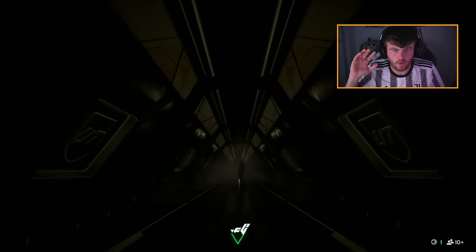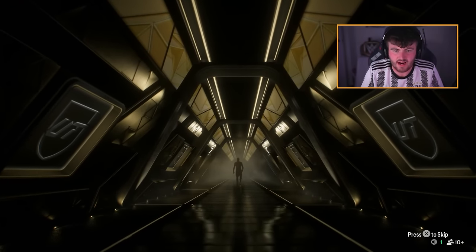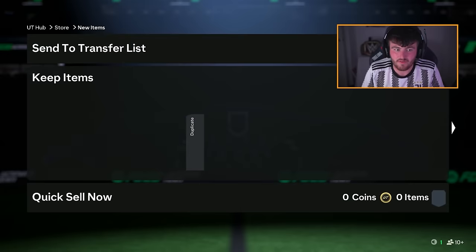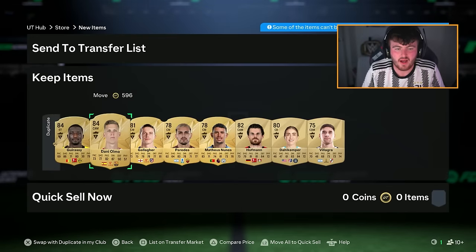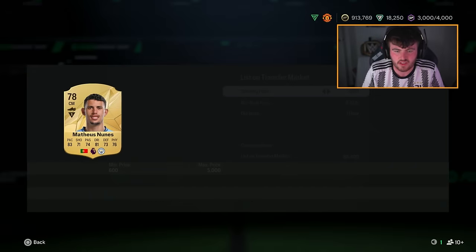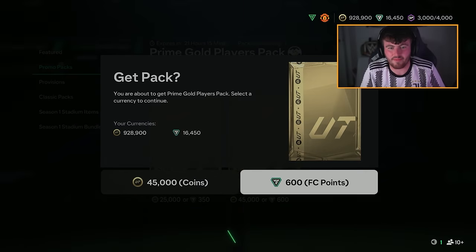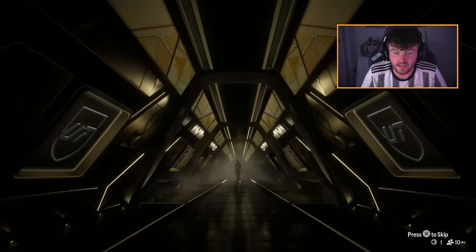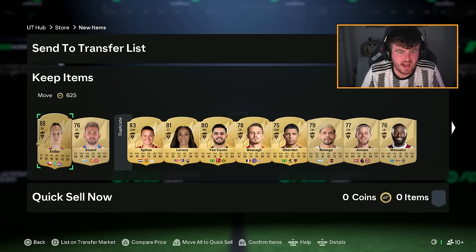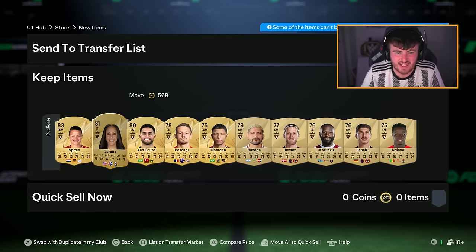Not streaming, that's why all the lights are dark — just opening on camera in case we get something good, which is unlikely since my pack luck has been terrible. Voice is slowly getting better. Last prime gold packs — one walkout out of five prime golds is quite rough. It's Endler, 88-rated, and that is it.